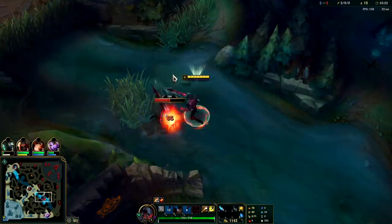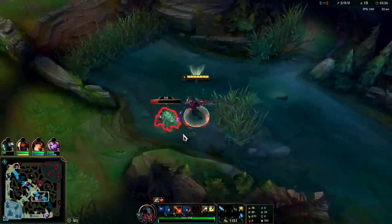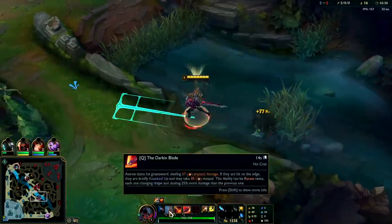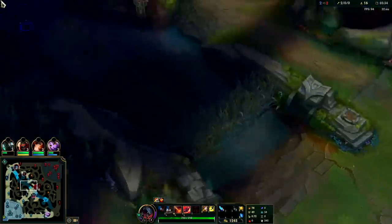Auto attack Q, E — generally against champions you want to Q then E. You only W once you land a knock-up, or once you know you can land it. It's kind of like throwing out a Blitzcrank hook — you don't want to throw it too early because that's what they'll be trying to dodge. If you do land it, you'll get a lot of extra damage and CC.